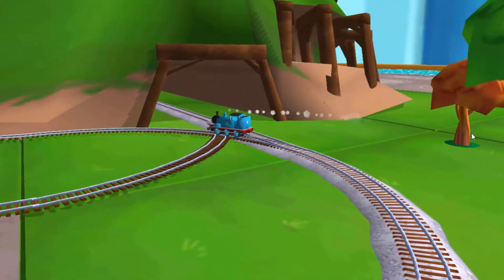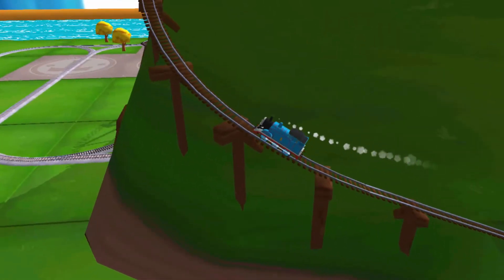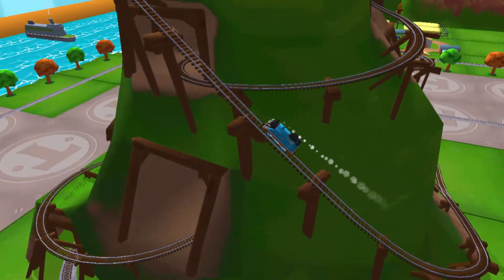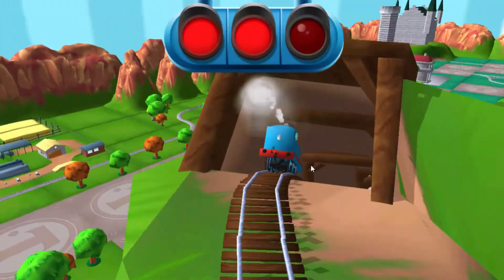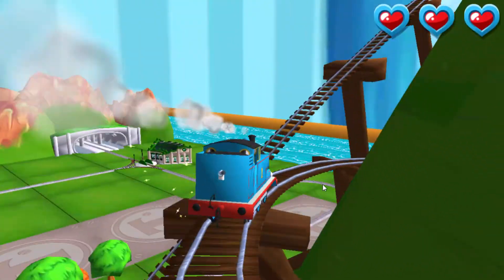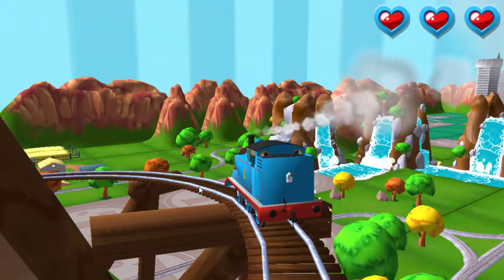Only the boldest of engines will try Crazy Coaster Mountain. Steer your engines through the sharp curves. Swipe left or right. That's the way. Yikes!